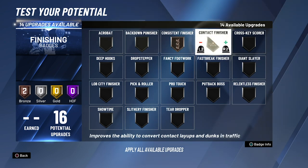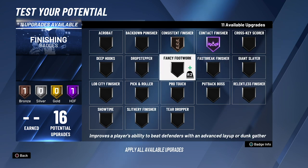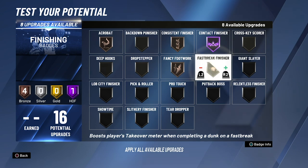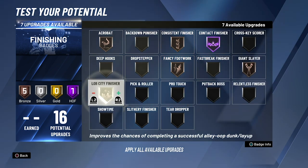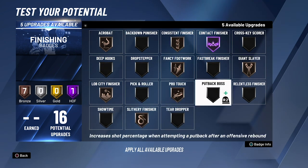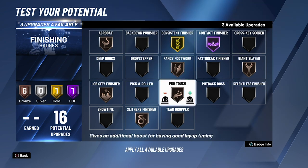In terms of finishing badges, here are some you should have on this build. Acrobat, consistent finisher, and contact finisher are probably all going to be needed. Fancy footwork is really good; fast break finisher is kind of fun but not necessary. Giant slayer is necessary. Lob city finisher I'm putting on this build because it's fun and good — not worth getting past bronze or silver. Pro touch you're probably going to need as well.